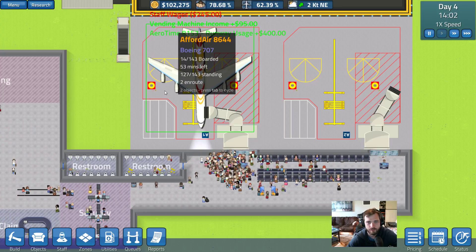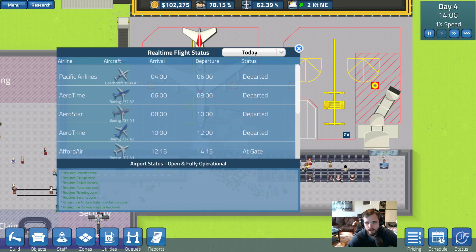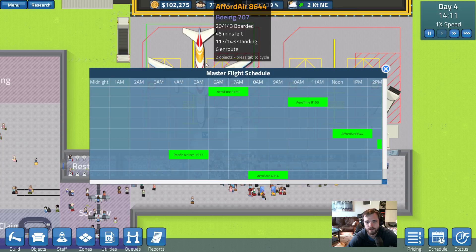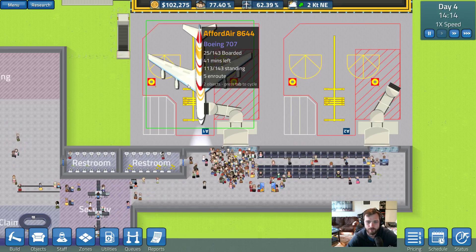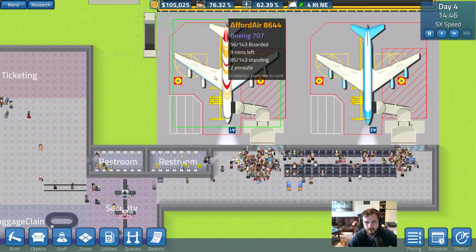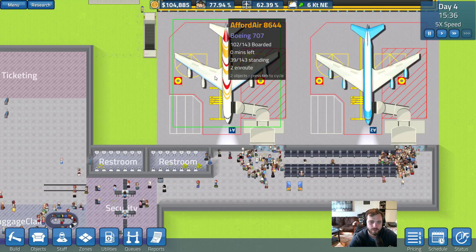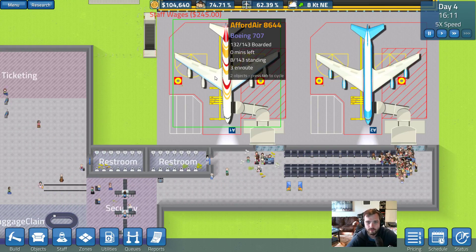There's $143 booked for this flight, which is a Boeing 707 — Ford Air 8644. The max is $180 and we're at $143 booked, so it's almost a full flight. I'm not really sure how the ticketing works here or how to book a full flight. Maybe the more your airport is used, the more connecting flights there are — maybe that's a thing, but who knows.